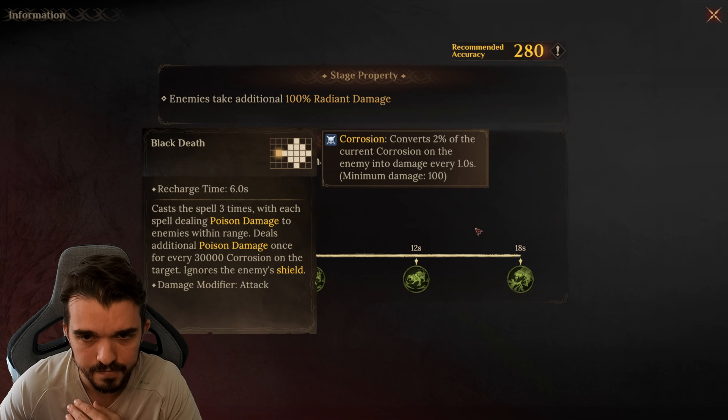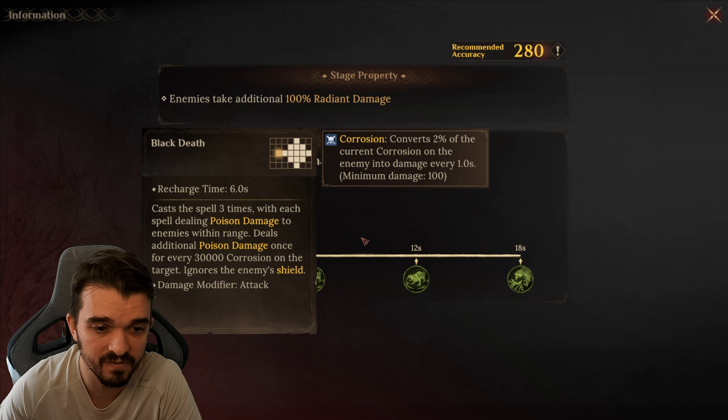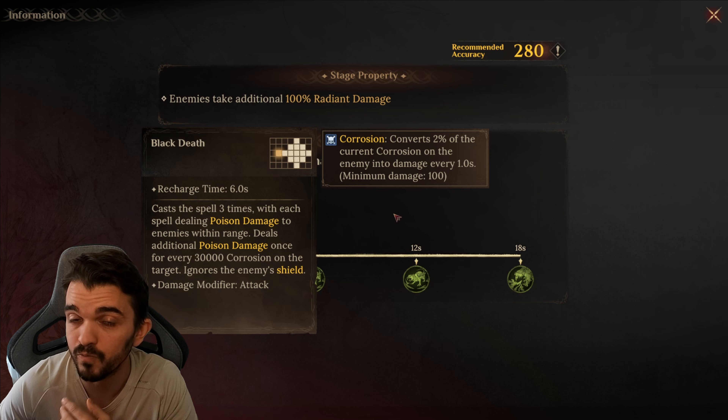So let's start with Rook. We already know Rook — he just does damage, no buffs or debuffs, just pure damage. He ignores the enemy's shields, so don't use any shields.